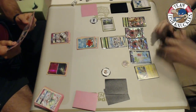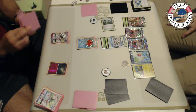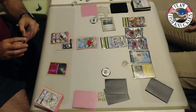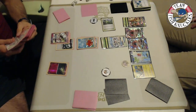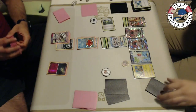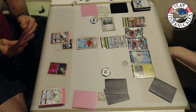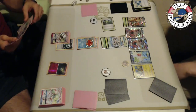Now at two prizes each, Vlad needs a DCE, a Fairy Energy, and a Choice Band to take a knockout on Shaman. He attaches a DCE to Gardevoir but that Gardevoir already has 100 damage on it. Kenton can knock it out with First Impression for 120 plus a Feather Arrow for 20, totaling 140 — enough to knock out the damaged Gardevoir. Can Kenton pull this off? It looked like Vlad was going to win, but Kenton's top-deck Shaman for one has turned things around. This is why Shaman is still fantastic in the format.